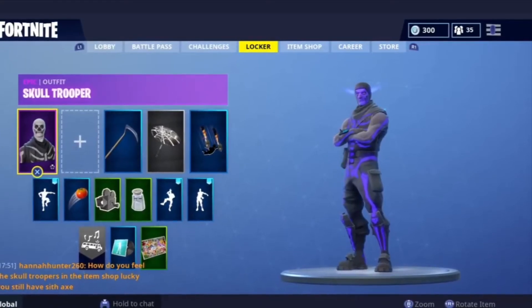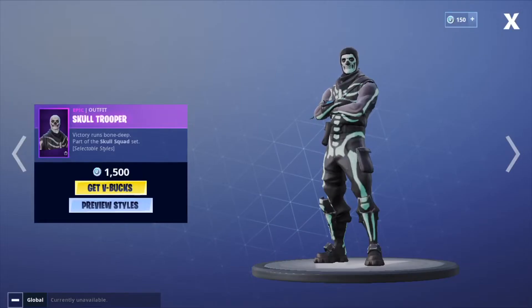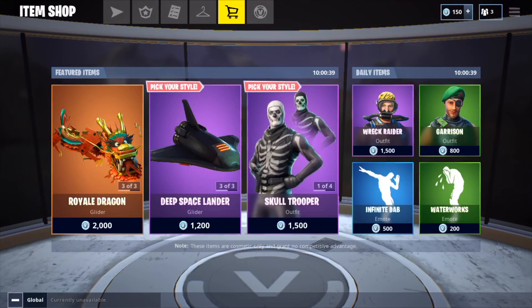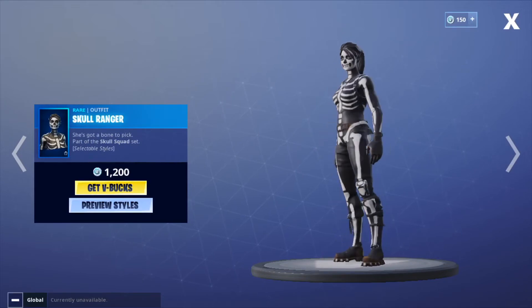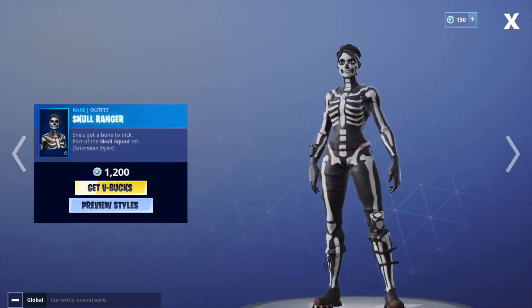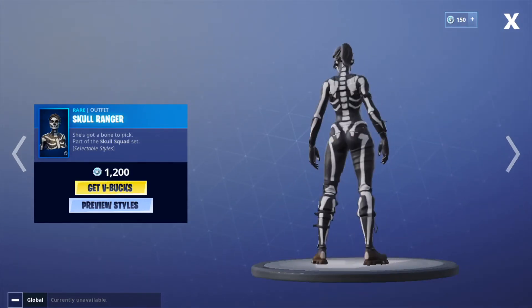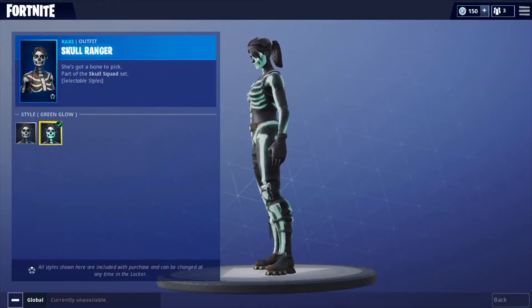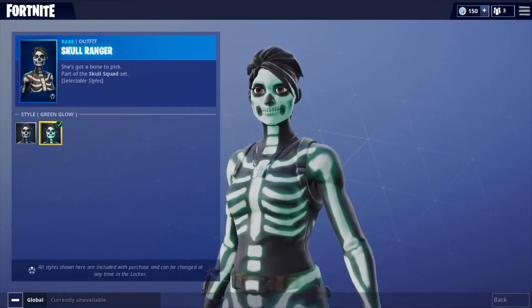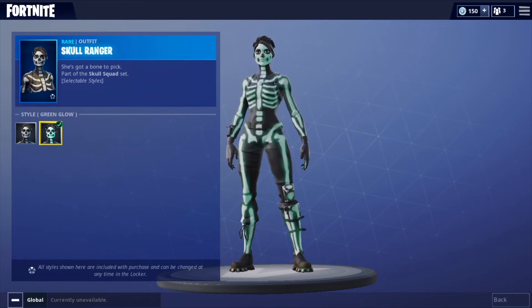So that's very cool. Now we are going to be looking at the other skeleton. I thought they were going to release Gull Trooper, but no, they released the Skull Ranger, which is very cool. She has unlockable styles and she's only a rare skin, which is 1,200. This is completely awesome. She does have selectable styles — the glow-in-the-dark edition, which is really cool. I was not expecting this at all. I was expecting Gull Trooper to come out. So this is insane — she's actually pretty cool.